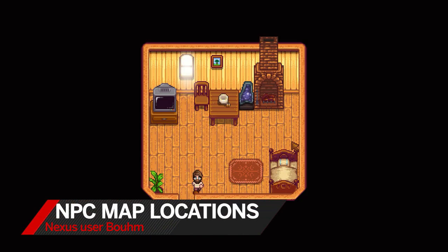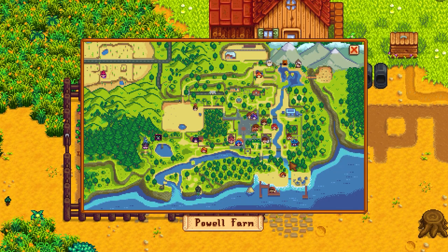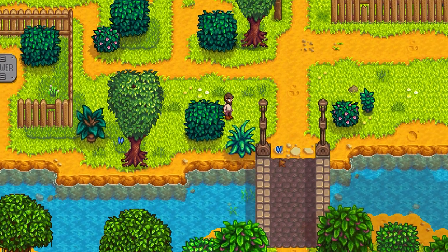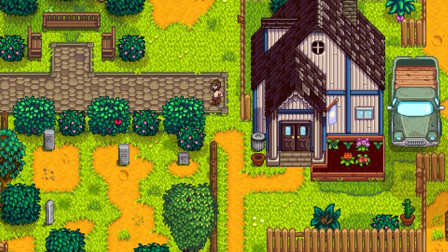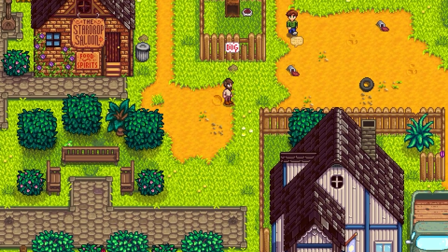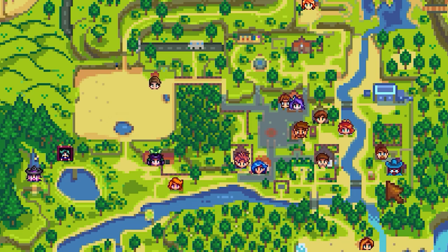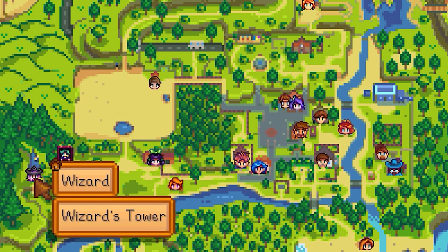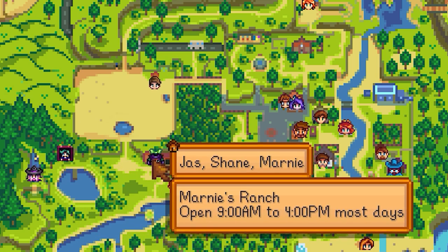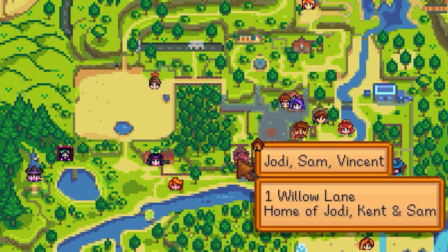The next one is a bit more of a tool aspect, but one that I downloaded and it changed my experience forever — which is the NPC Map Locations mod. All the characters have their own routines and schedules, and finding them can honestly be just like a hunt. With this mod, you can see in real time on your map where characters are moving. So if you're pursuing a character and want to know where they are, you can open up your map, see that little icon, and go find them. That's how most normal marriages start.